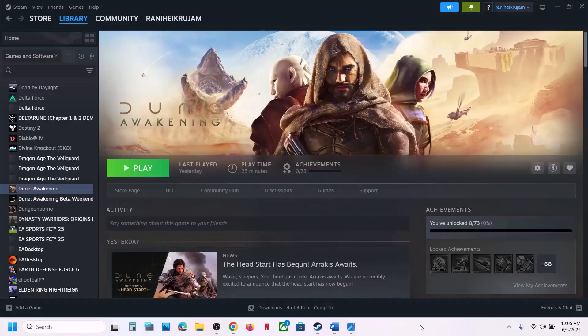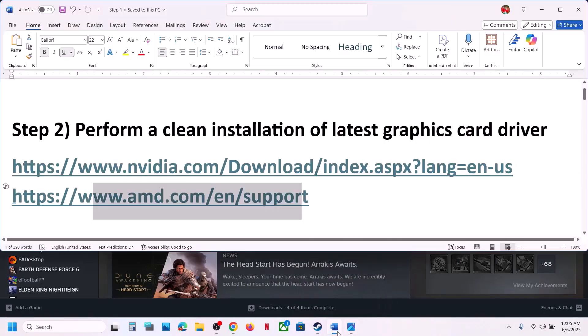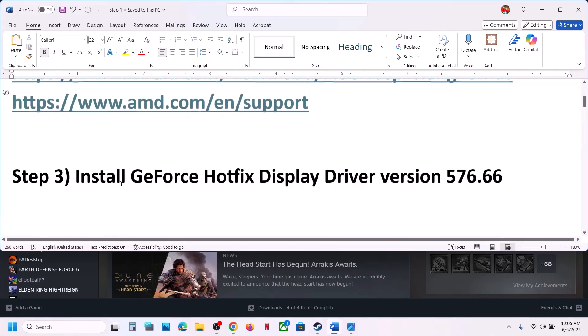Once the installation is complete, restart your computer and launch the game. AMD card users can go to the AMD website, select your graphics card, install the latest driver, restart, and then launch the game.